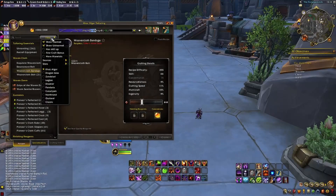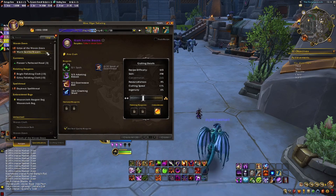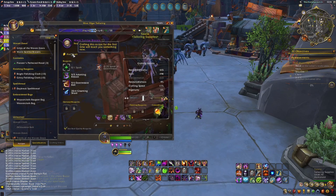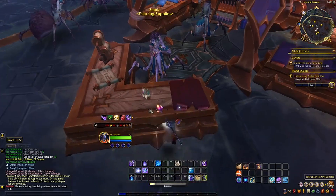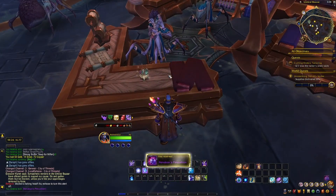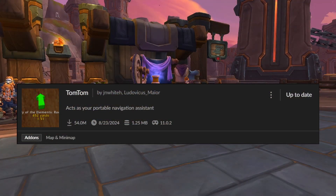The ways you can farm for these knowledge points are actually fairly easy. The first way is to do first crafts in your recipe tab with Tailor. The second way is to collect knowledge point items found in the open world — there are two in each zone. I will leave coordinates in the description for each one. The add-on TomTom is required for these coordinates, and I will leave a link to that add-on in the description as well.